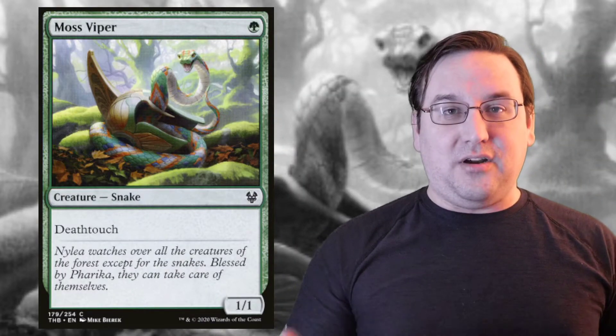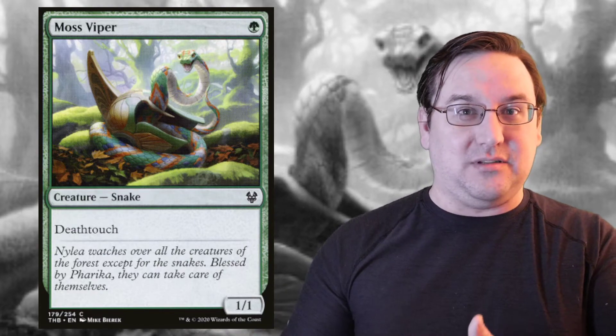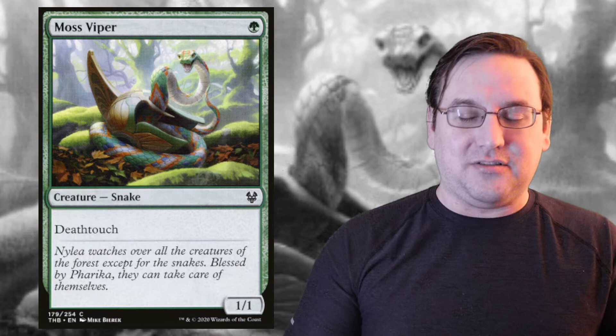Death Touch is a cool ability and very simple. The best value you will often get from small Death Touch creatures is keeping them back to block. People rarely want to attack into a Death Toucher because they know they're going to give up their best attacker in most situations. Also, I would highly recommend using Death Touchers alongside Ninjutsu if you're playing in a format where Ninjutsu is legal, because people are very hesitant to block them and as a result they're good Ninjutsu enablers.